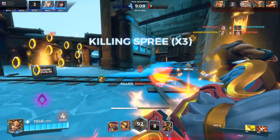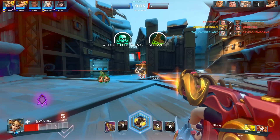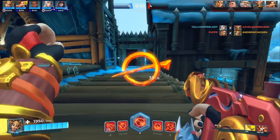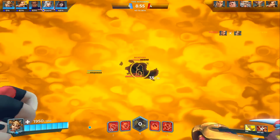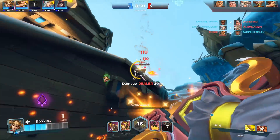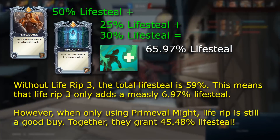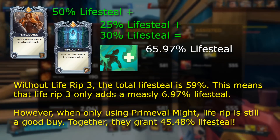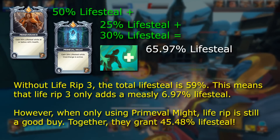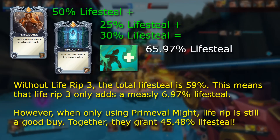Diminishing Returns is also important to consider when you're stacking one huge bonus with another smaller bonus. Harkening back to the lifesteal example with Ash, the 50% lifesteal bonus from the Indomitable card is so massive that it diminishes Life Rip 3 down to a measly 10% increase on top of the 50% for a total of 60%, making it a waste of credits to buy Life Rip when running this card at level 5. Buying Life Rip can also be a bad idea on Talos when running Perseverance and Primeval Might at high levels. If you were to use both cards at level 5, you would get around 59% lifesteal while at low health and using Overcharge. Adding Life Rip 3 on top of that adds just a measly 7% lifesteal, bringing the total up to around 66%.